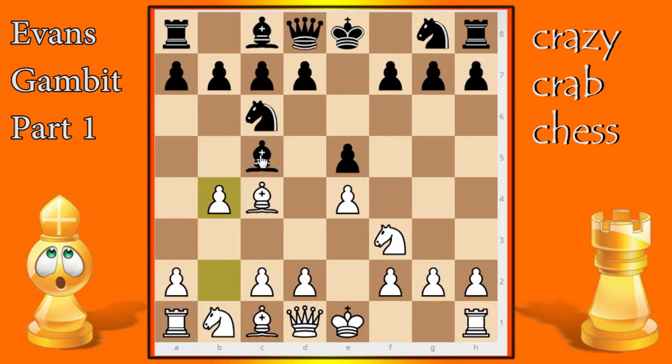We're going to cover the accepted lines and the declined lines. Some later videos will show when the bishop retreats. But more than likely black is going to take the pawn. After he takes, we play c3 attacking the bishop. The bishop must go somewhere — if he doesn't move, we take it and white is winning. If it goes to a3 we take it and we're winning, so it will likely go to a5, c5, d6, e7, or f8.